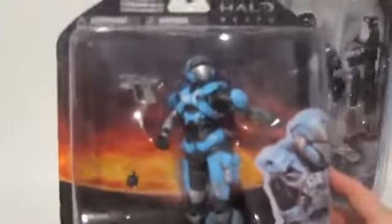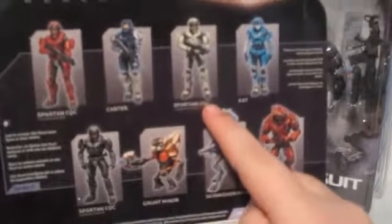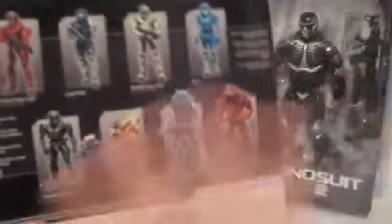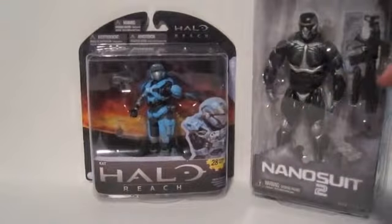Next thing I got is Halo Reach Cat. I've never gotten a Series 2 figure yet. Series 2 includes a Red CQC, Carter, the Spartan CQC White Cat herself, the Spartan CQC, the Grunt Miner, the Skirmisher, and the Elite Officer. I found most of them — I did not find Carter. I got Cat at my comic shop for $15, which includes her robot arm.